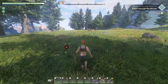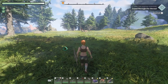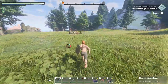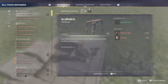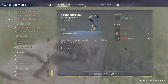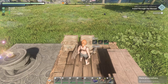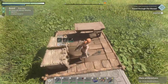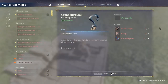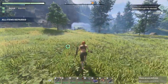Actually, there's one thing we really want to make at the workbench: the grappling hook, because you only have to make it once. We need four metal scraps, seven strings, and ten shroud spores. We almost have enough metal, we have enough shroud spores, and string we can get very easily.